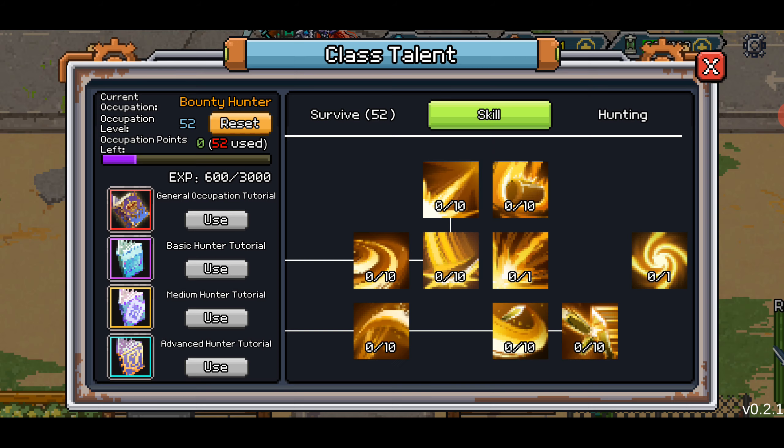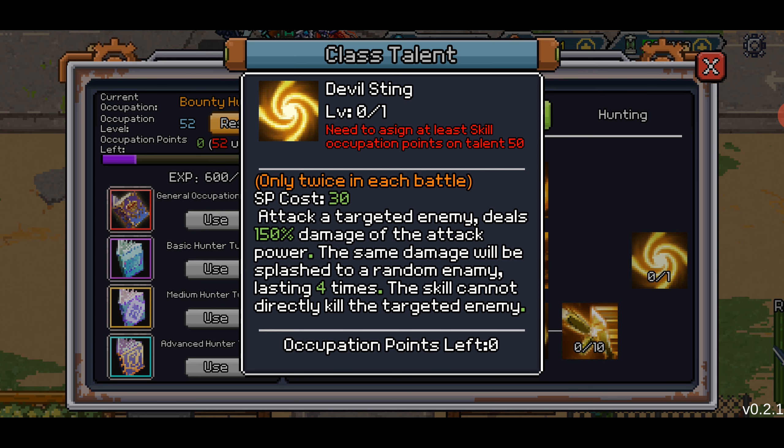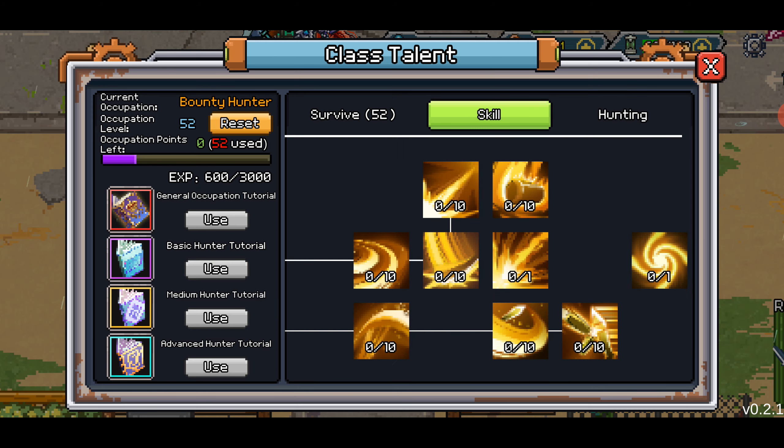If anybody has Devil Sting on their character on server 3 and you want to jump on my friend slot so I can try to use it in a video and see what this thing's all about, definitely let me know. It is the least popular of the abilities here.